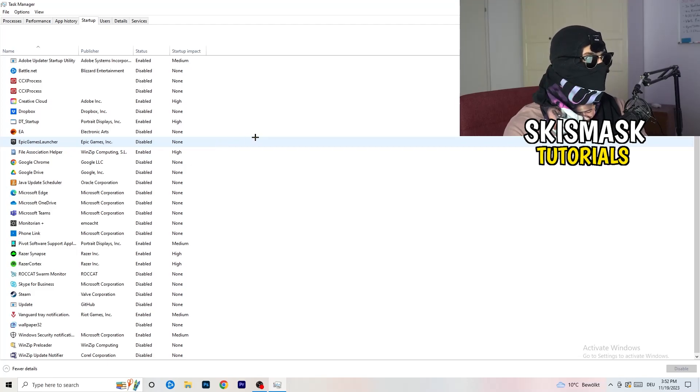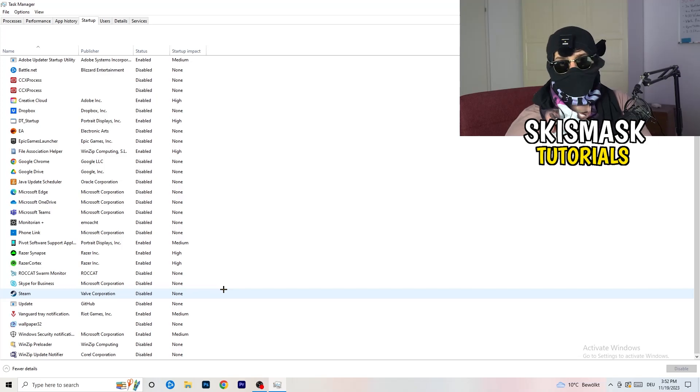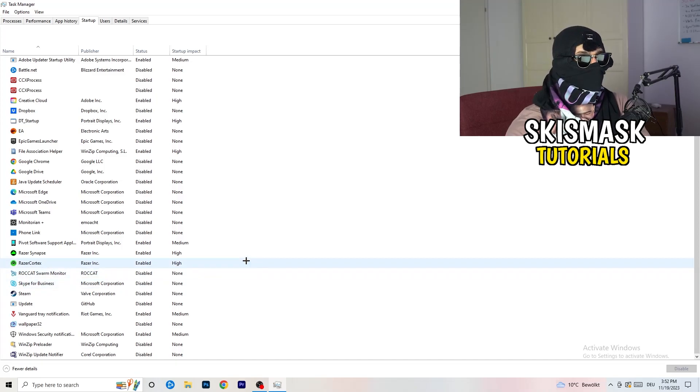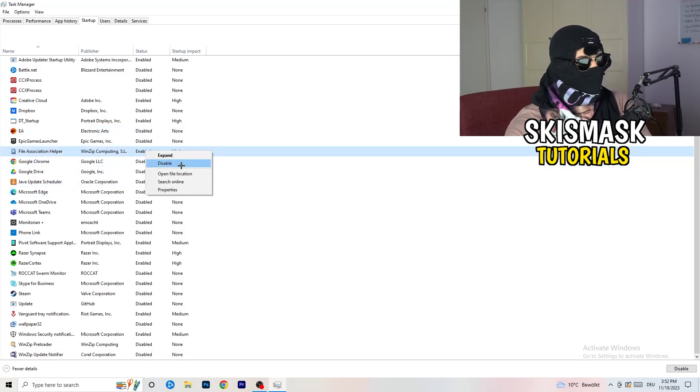Next, click on Startup in the top-left corner of Task Manager. As you can see, I have a lot of applications disabled because my PC is a low-end older machine that tends to have low FPS, crashing, and not launching issues. You want fewer applications running in the background since they take up GPU and CPU usage. Disable every single program you don't need starting in the background when your PC boots — basically everything except Windows or Apple system things. Right-click something that's enabled and click Disable.